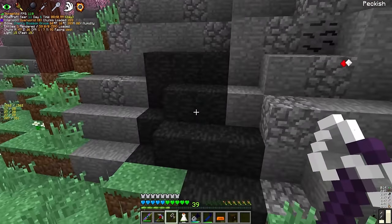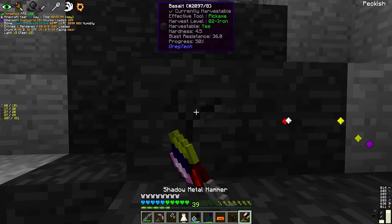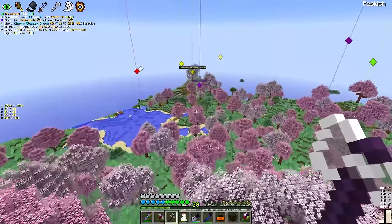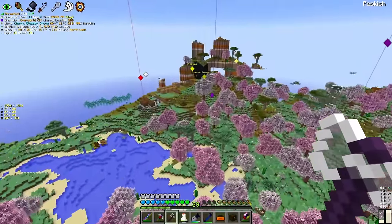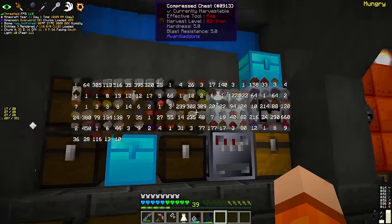I cannot — oh wait, we found basalt here as well. I'm gonna grab this, we always need this for building. Looks like it's a pretty small vein though, unfortunately. That's awesome that we managed to find that so quickly. And we'll have one more compressed chest to add to our collection — look at all this stuff.